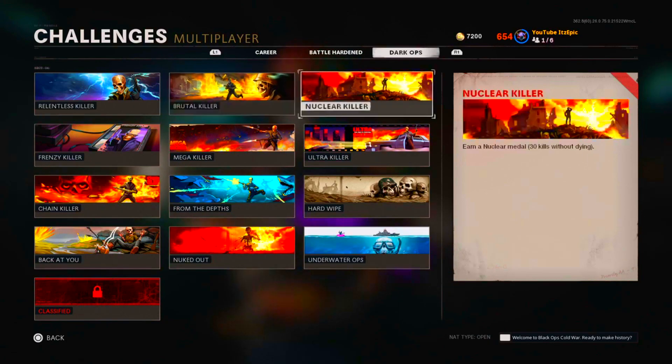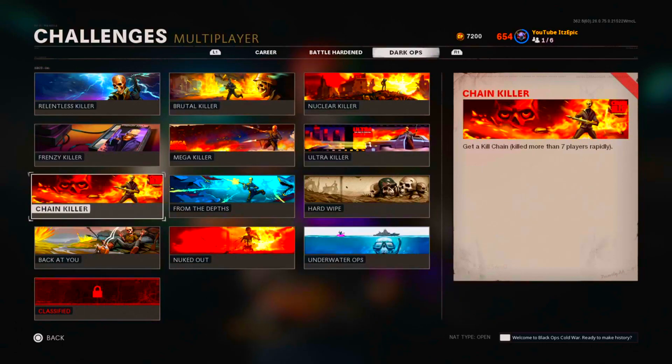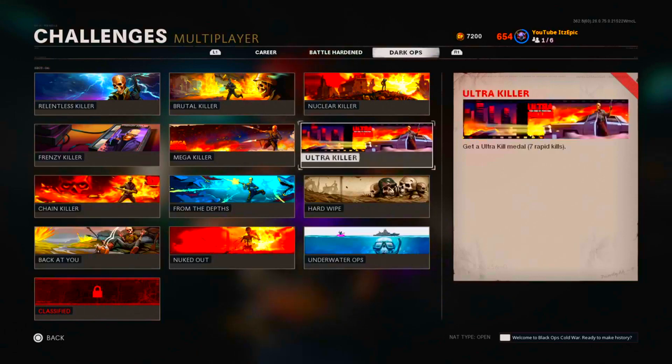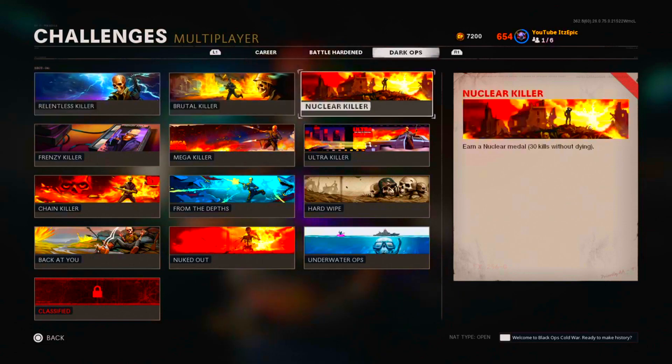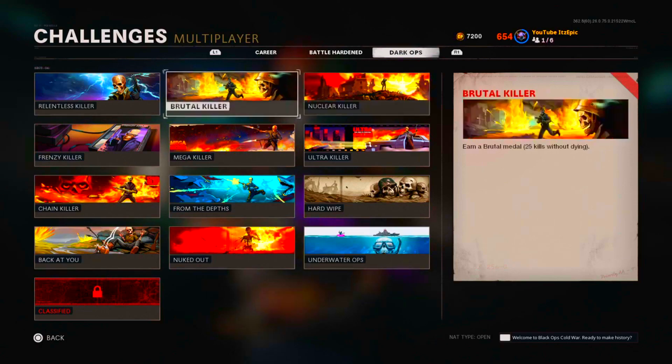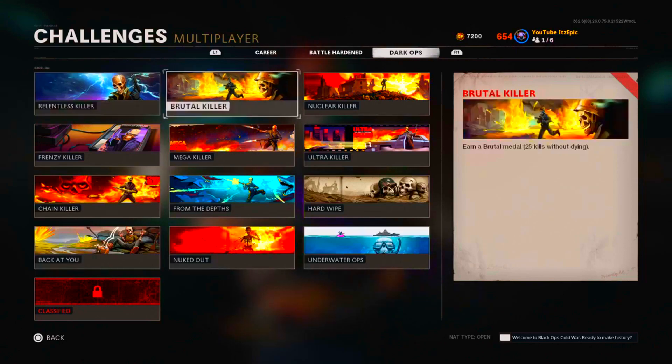For Frenzy Killer, you're going to want to go into hardcore Nuketown and reverse boost. If you don't have anyone that reverse boosts — same as with the Nuclear, Brutal, and Relentless — if you don't have anyone that wants to do it, just go 12v12 and you'll be able to get it done easily.